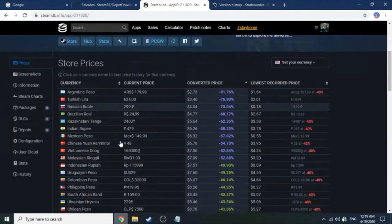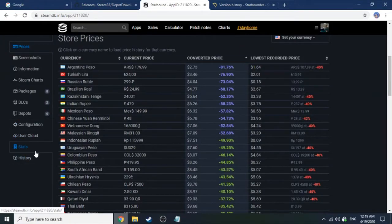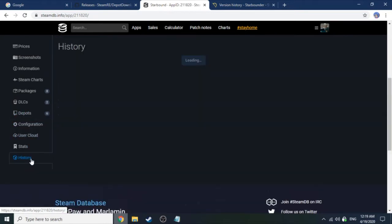Next, you'll want to go ahead and find the History section. If you scroll down, you should see it. You can use Depots, but I've noticed that for Starbound they don't have all versions. I don't know how it is for other games, but History just has everything.